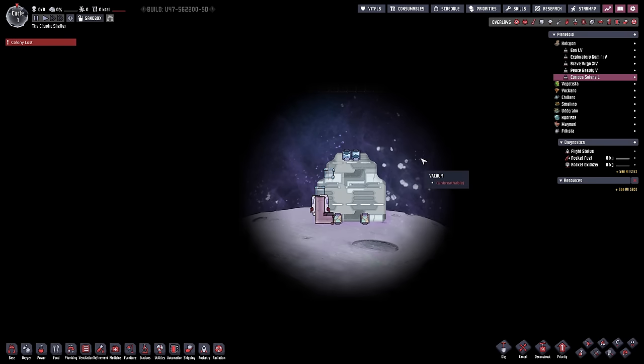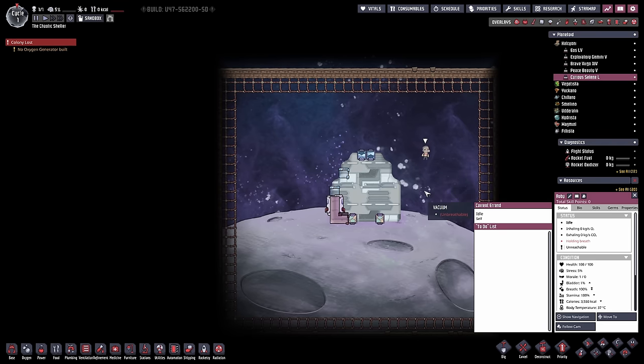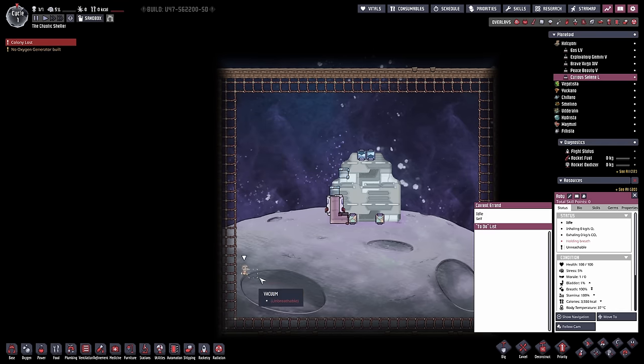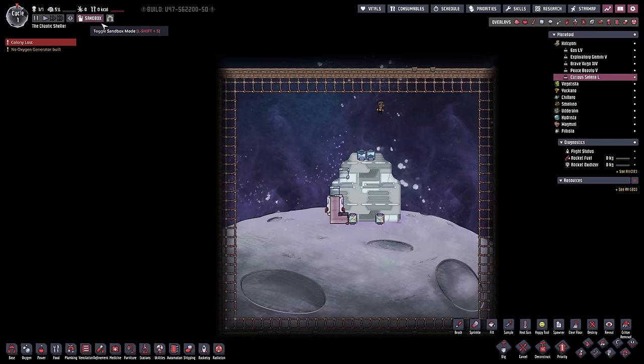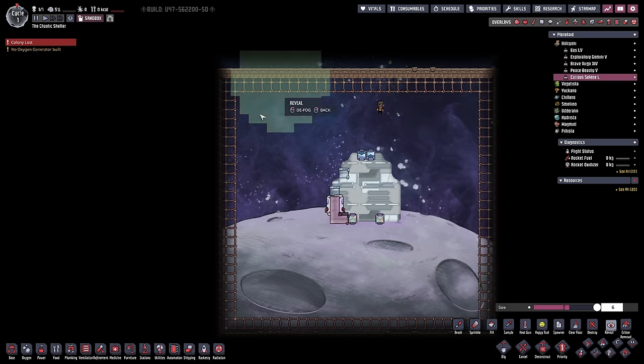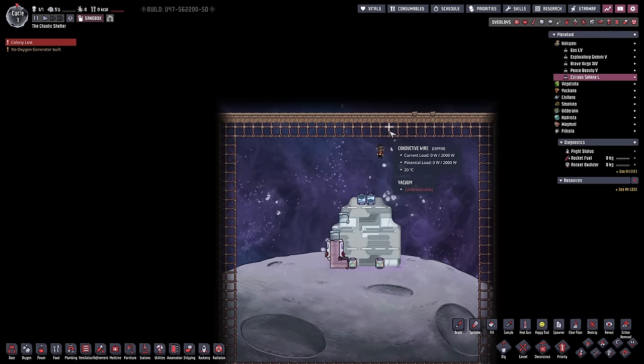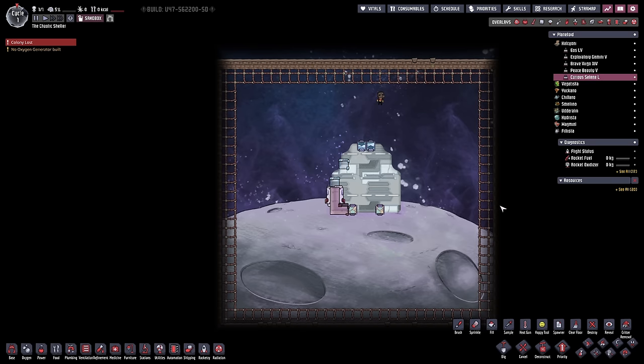You can use Control-F2 to spawn a duplicate, and then use Alt-Q when it's selected to move it around the place to make sure we can actually see everything. Another option is you can use Sandbox Mode - they have a Reveal Tool in there. I sometimes prefer to use duplicants because points of interest buildings won't be revealed by the Reveal Tool for some reason, and you have to use a duplicant to reveal them.